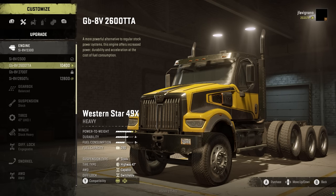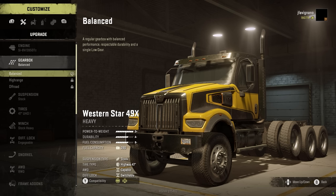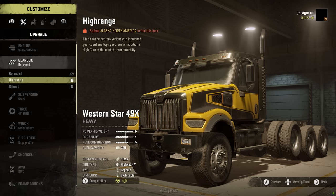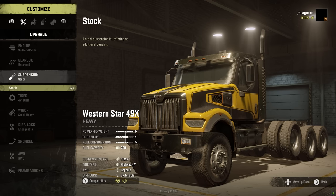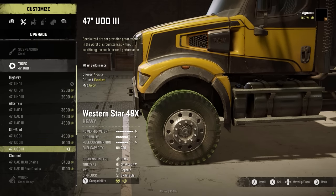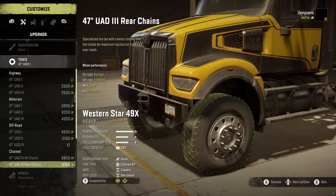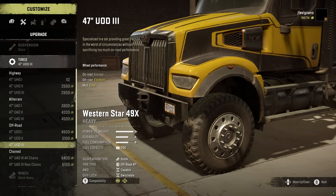Engine-wise, we have some options. Looks like we can jump up to the highest one, which is $12,800 — might as well do it. We have a balanced tyrant, though that stuff has to be explored in Alaska and Michigan, so I don't have that. Stock suspension tires — we're going to put some off-roads on these bad boys. I'm not really sure what to expect from the terrain here, but these are free so we'll go with those.